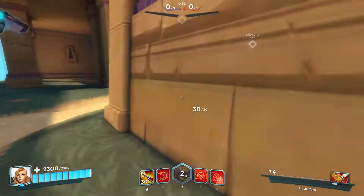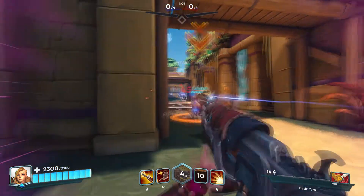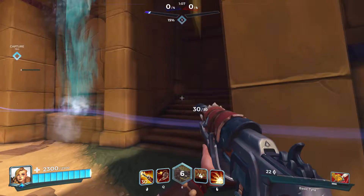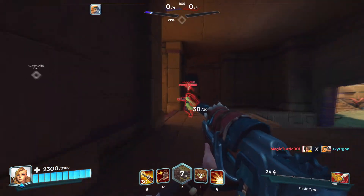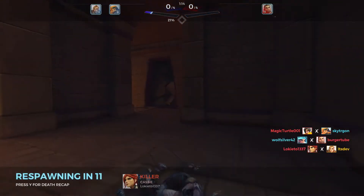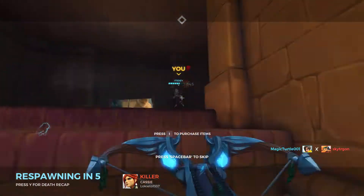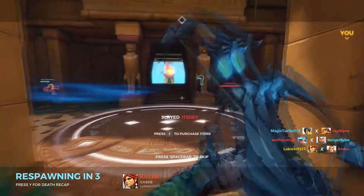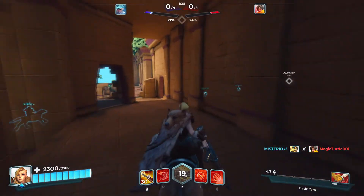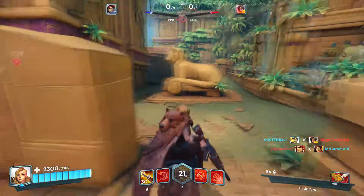With Tyra you guys don't want to push so much because she's a damage class. Just try to get some damage in — oh yeah, I got Cassie! But then she locks it on and we're dead. Damn guys, Cassie's been upgraded I think. That's probably a new ability she used, I don't remember.